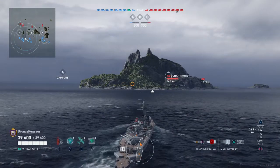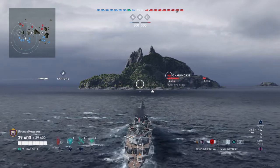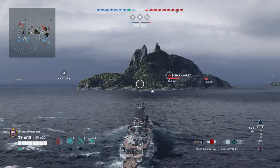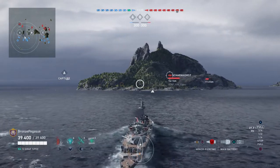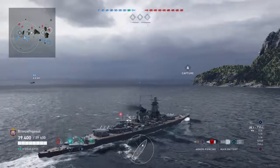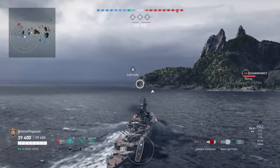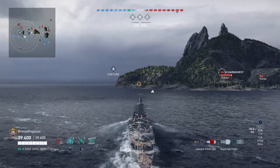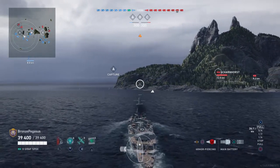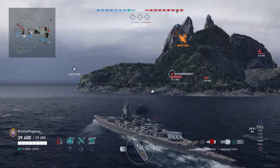The Graf Spee's captain was rather inventive. He would disguise the ship as a French ship by painting it that way and making it look like it had a tripod mast. He'd hail ships over the radio and tell them to slow down, claiming to be a French ship needing to search their vessel. And so they would comply. By the time Graf Spee got close enough, the poor civilian ship realized it was not a French one — and it was too late, and they were getting sunk.